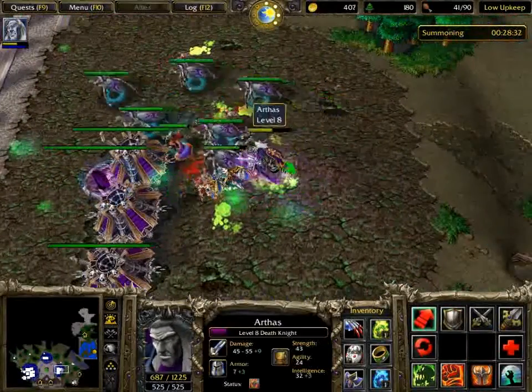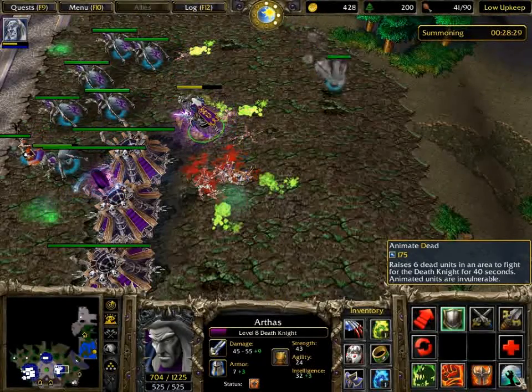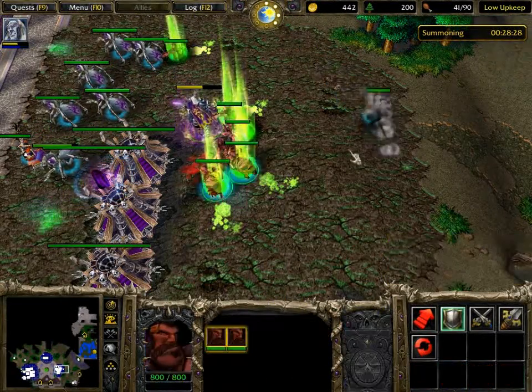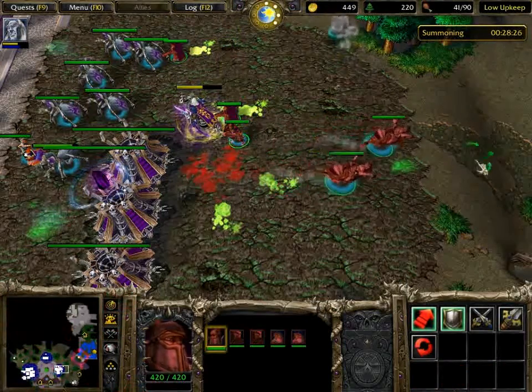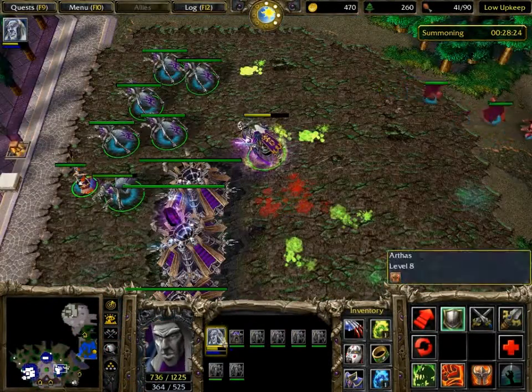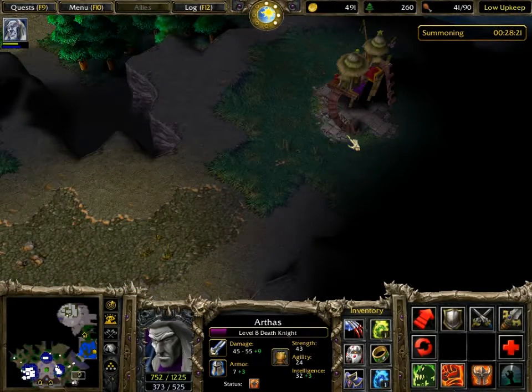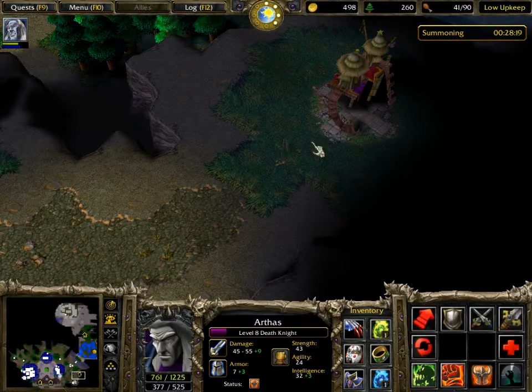The top grey base likes to use griffin riders and knights mostly. Make sure you've upgraded your Halls of the Dead to a Black Citadel as soon as you can, and then start upgrading your ziggurats. If you need more extra gold, sell everything you don't want to keep that Kel'Thuzad left.